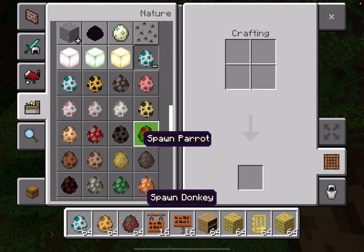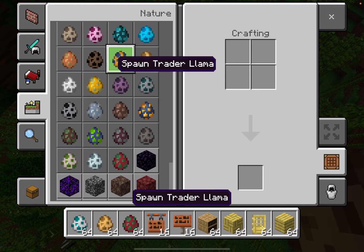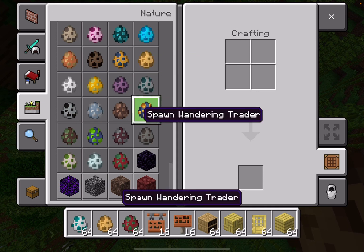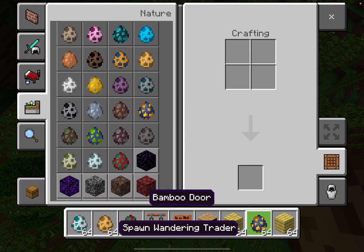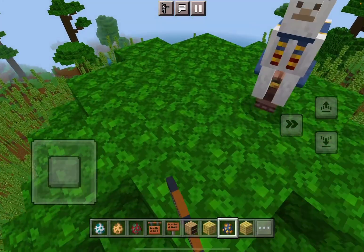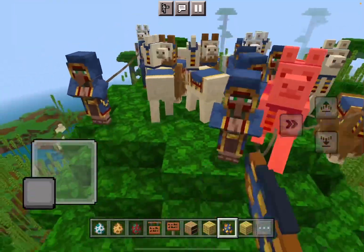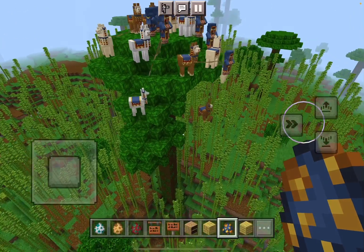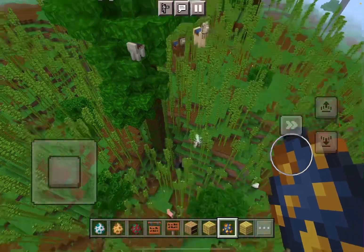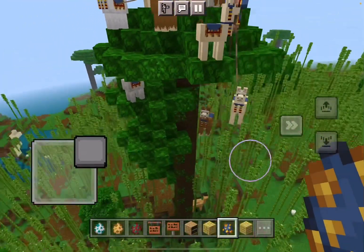Let's spawn ocelots on this camel. So yeah, this new update is looking pretty good. Oh my god, that llama is near death! The wandering trader fell - the llama is near death!